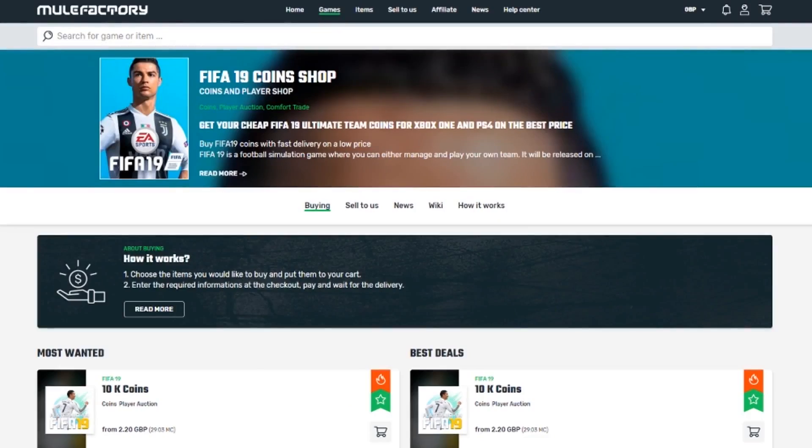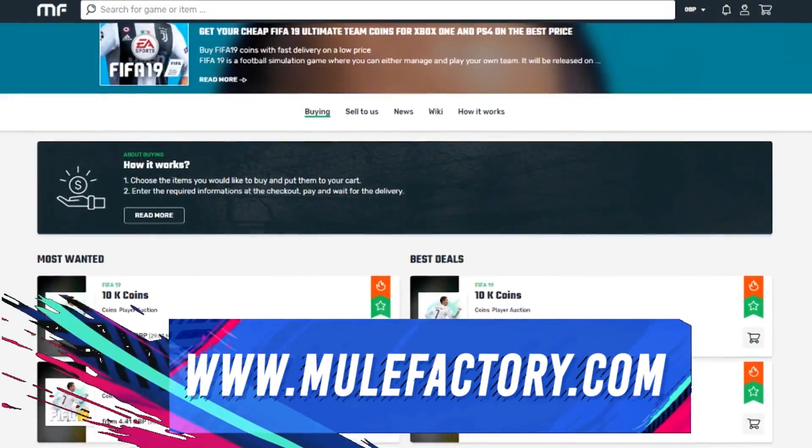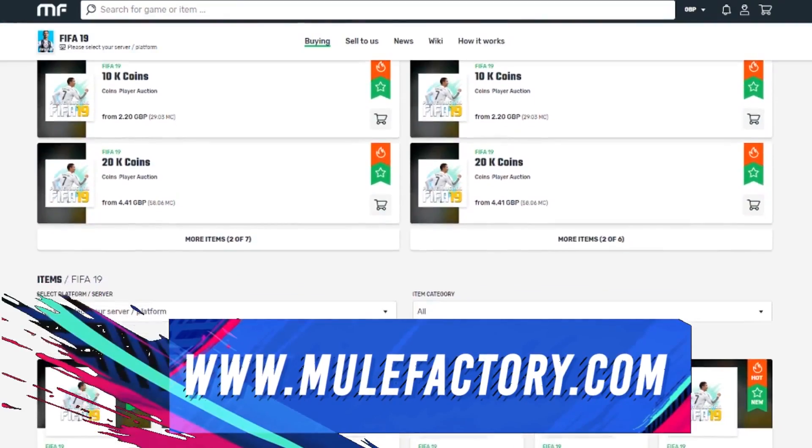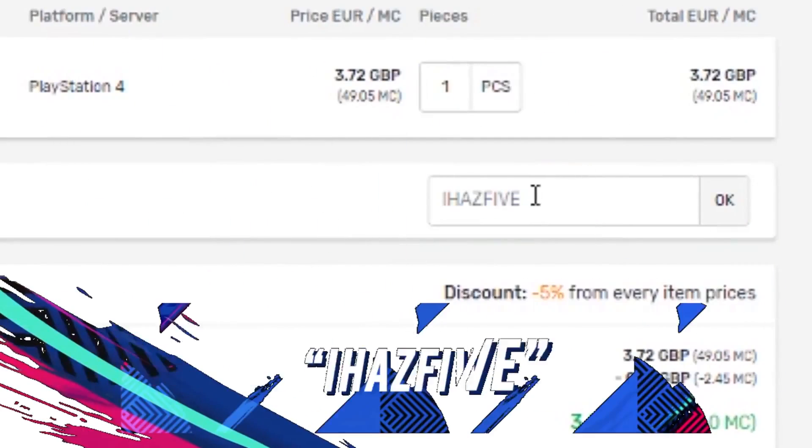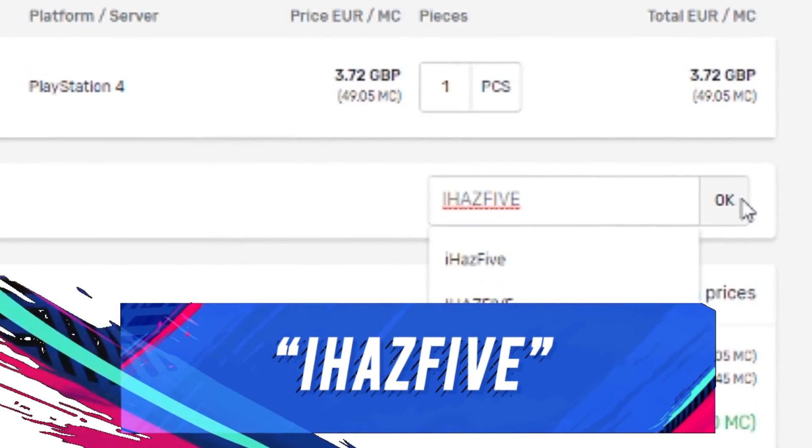If you need any FIFA 19 Ultimate Team coins, check out mulefactory.com — they're cheap, reliable, and very fast service. Also use my discount code IHAS5 when checking out to get a decent discount.